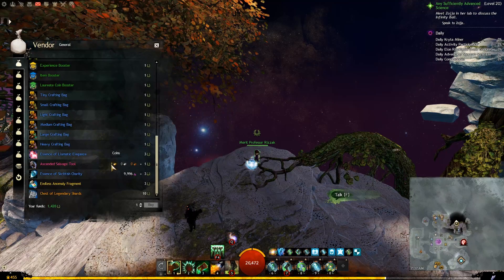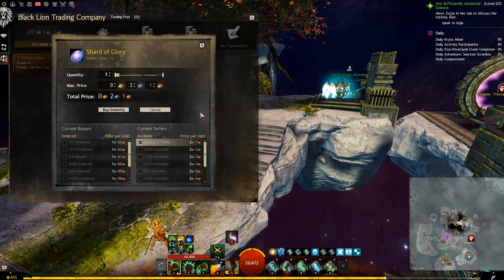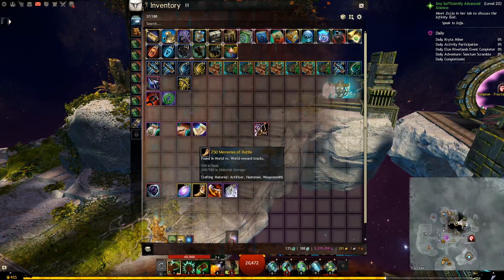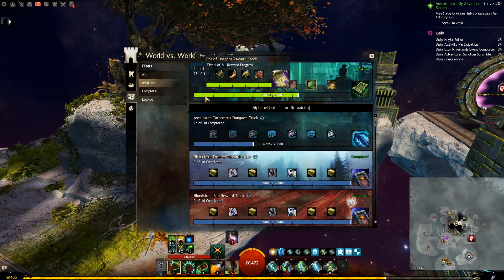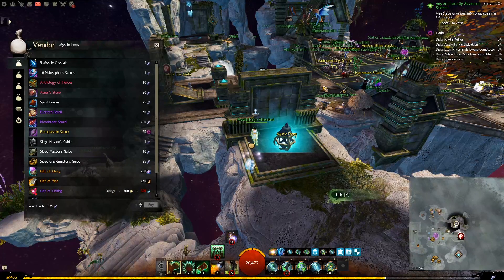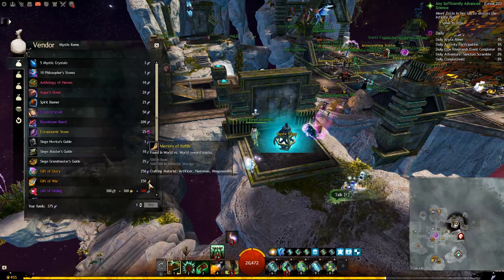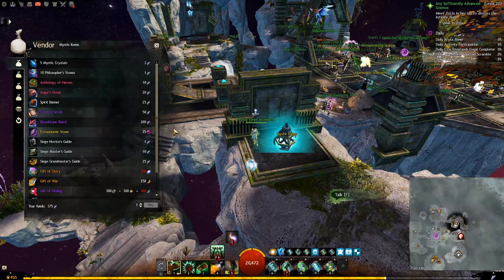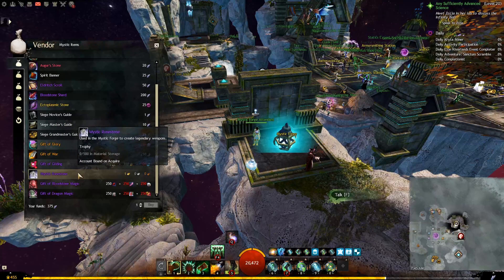We will need 250 Shards of Glory — you can buy them directly from the Trading Post, find them in daily PVP chests, or get them from most PVP reward tracks. We will also need 250 Memories of Battle — also buyable from the Trading Post, obtainable from most World vs. World reward tracks, and you will get plenty as you progress through the Skirmish reward track. Next, go to any Mystic Forge NPC — in the first tab you will see Gift of Glory and Gift of War, which require the Shards of Glory and Memories of Battle. We will also need 100 Mystic Runestones, which you can buy from the same Mystic Forge NPC just below the Gift of Glory and Gift of War, at 1 gold each — a flat cost of 100 gold.